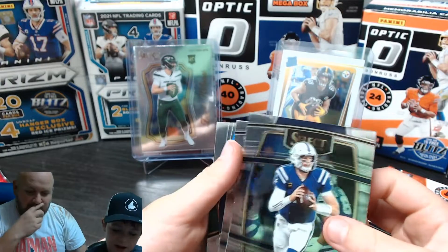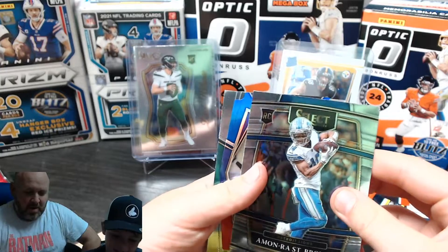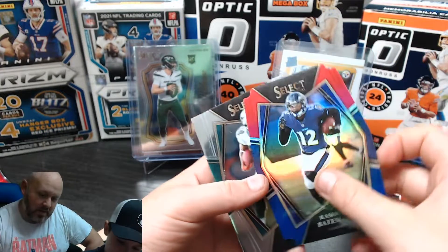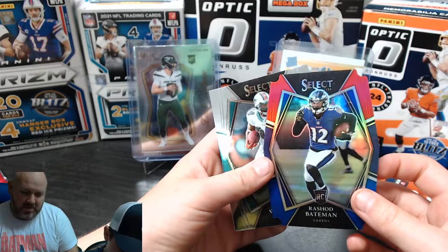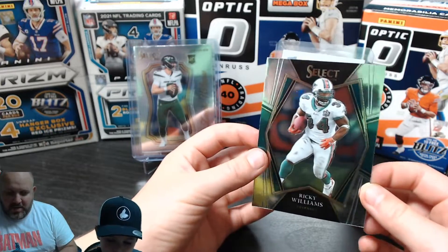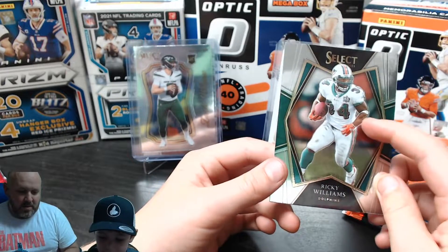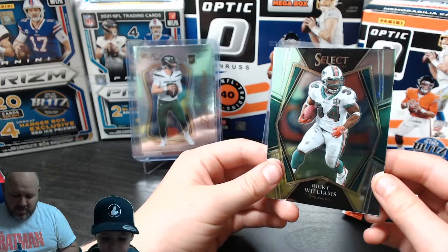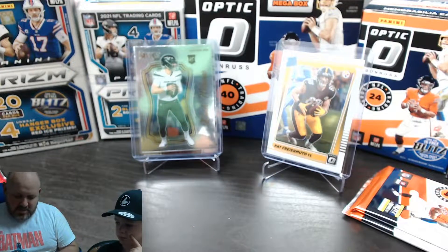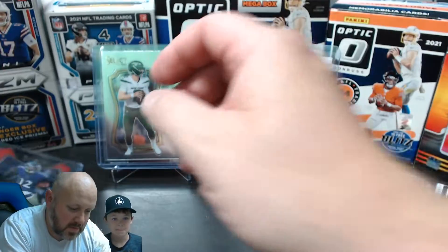Tate's fifth pack: Carson Wentz. Another cool one - JaMarr Brown. Then Rashad Bateman - he's a good receiver, a nice pull. Ricky Williams is an old school guy. Rashad Bateman is a good card but doesn't beat out Tate's other ones, so it goes to the side.